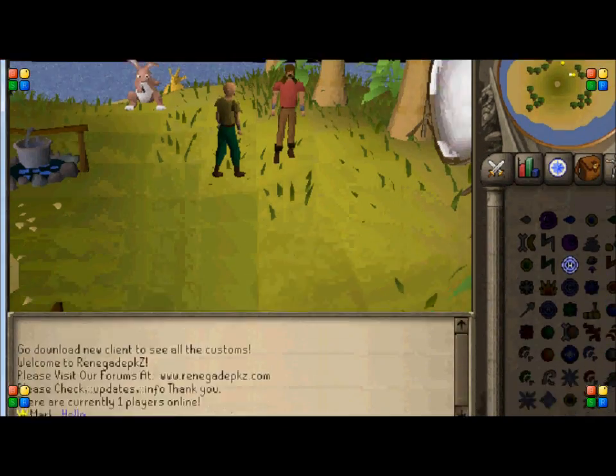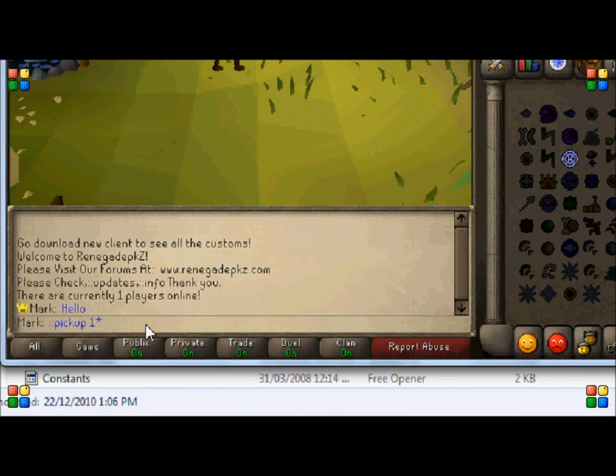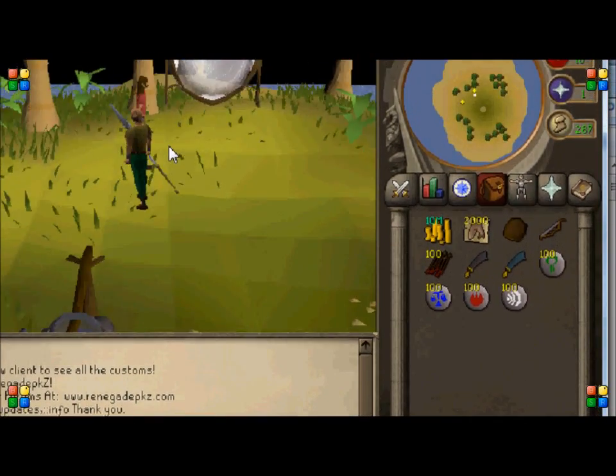It's got everything in here, so basically there are commands like this. You do pick up, and if you want the Staff of Light: 3, 6, three zeros, and then 6, and then space one. There you go — Staff of Light. Whoopee-doo.